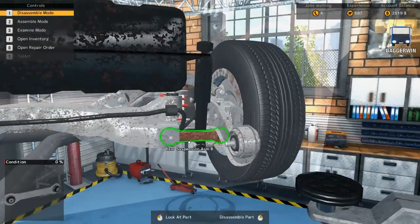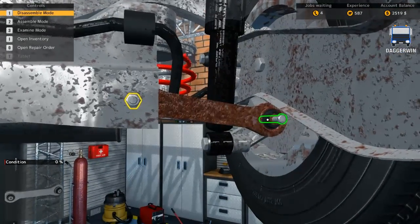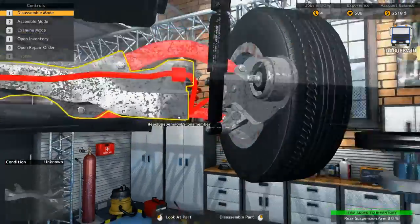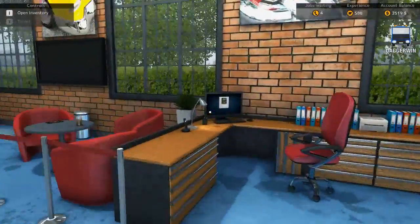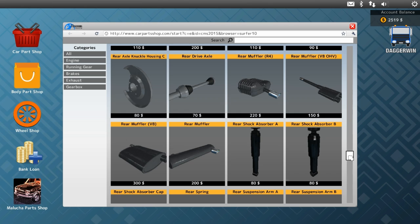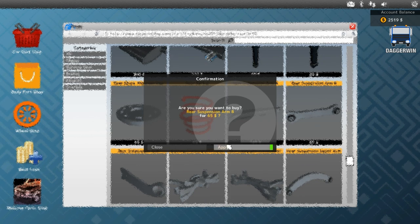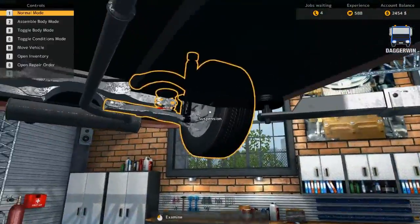So this part here — rear suspension arm B — and that simply just comes off like that. A new part required there. We'll just look for that. There it is. And bolt that one in.